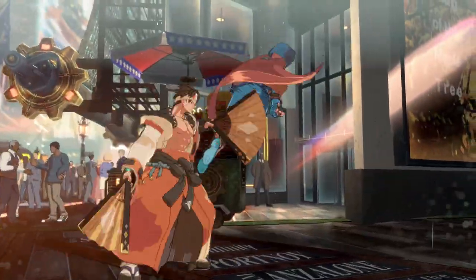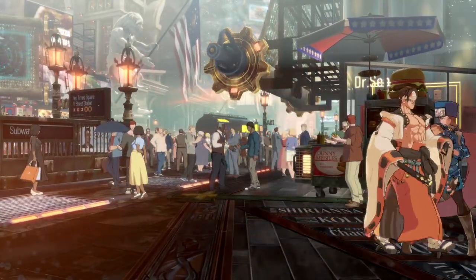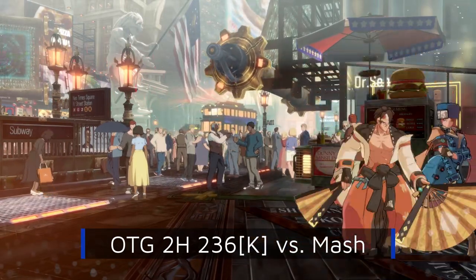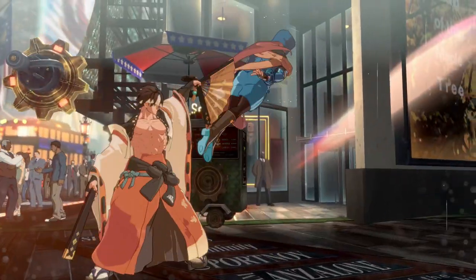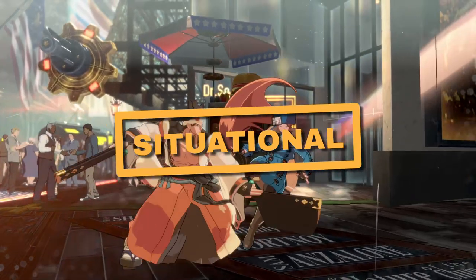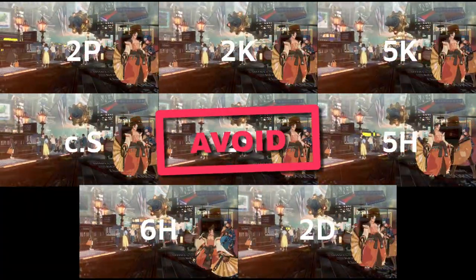A close-S will trade with any 5-frame buttons and catch backdashing, but jumping can only be hard called out by a 5P-6P-Fujin combo, and reversals will beat it straight up. The flexibility of the setup comes from the possibility of holding spin down for longer, meaning opponents cannot blindly mash their 5-frame attacks every time and are forced to jump instead — which can be adapted to by air throwing. Its inability to truly cover all wake-up options means I have to rate 2H Suigetsu no Hakobi as situational, and all other cancels into spin as avoid.